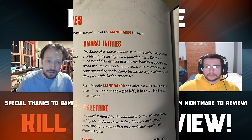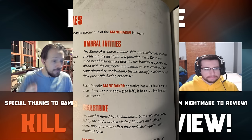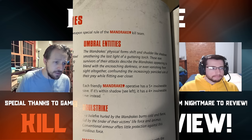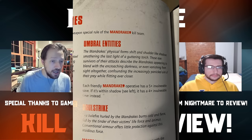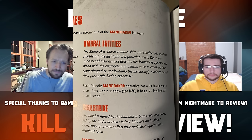Next is Umbral Entities, which denotes that your Mandrakes have a 5-up invuln, but if they're within shadow, they have a 4-up invuln. This is the 9-model elf chassis — similar to Hand of the Archon or Corsairs, which are 8-wound teams with 4-up saves. A 5-up invuln is worse than a 4-up save, but within shadow they're actually much tankier with a 4-up invuln, and you're going to spend a lot of the game within shadow deliberately.